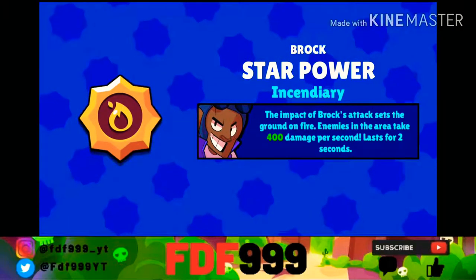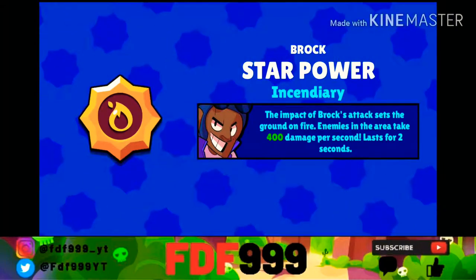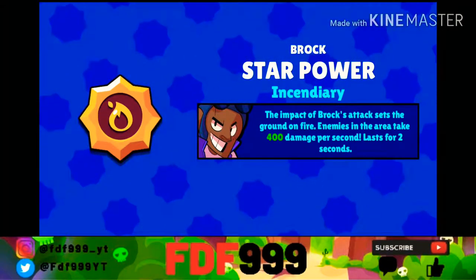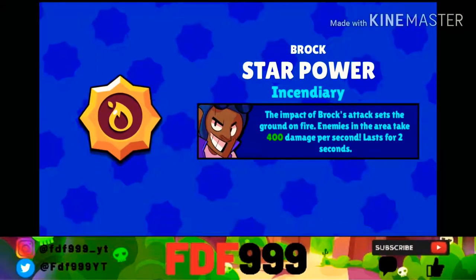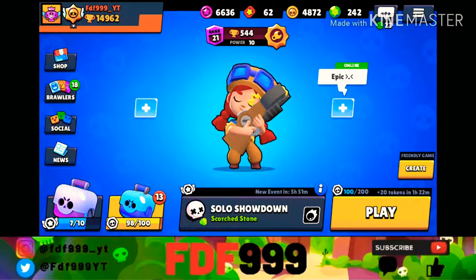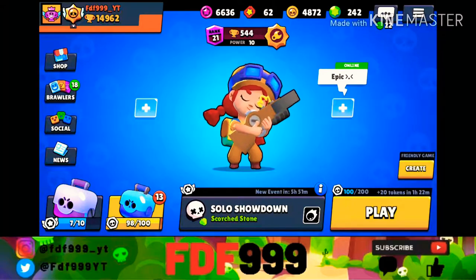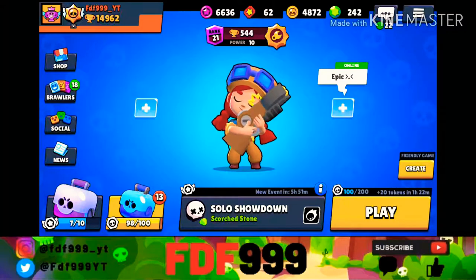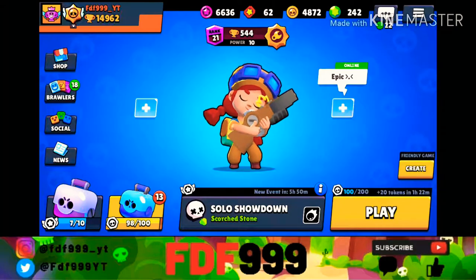We got another star power — Brock's Incendiary. It's not the best star power for Brock but it recently got buffed: it does 400 damage per second for two seconds to enemies in the area. I'll take any star power I can get. We're down to 13 boxes with 4,872 coins and 242 gems. I might spend those gems on mega boxes but I'll probably save them. Let's open these last 13 boxes.